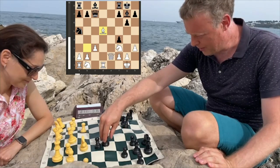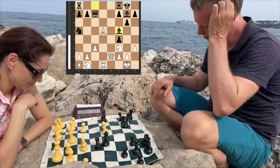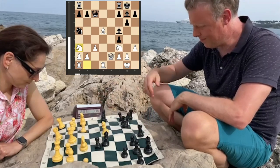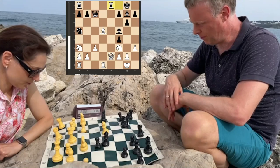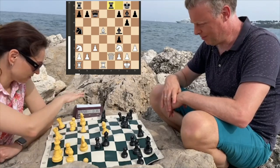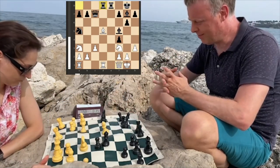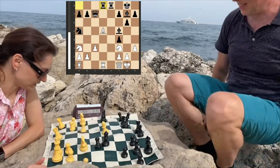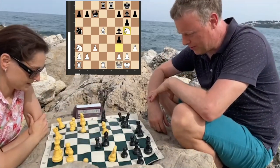Black is indeed running very low on time, although the position is about equal. Knight to a3 is quite an unusual way to develop my pieces. Rook a2, d8 — and probably this is a mistake, because suddenly I'm starting to jump with my knights.